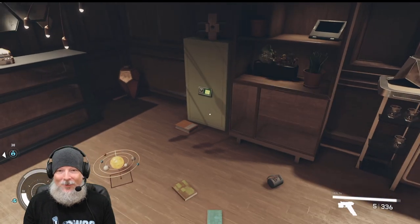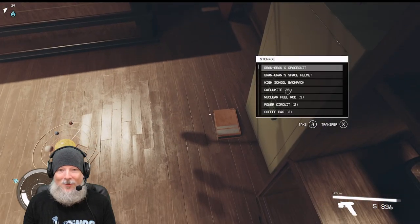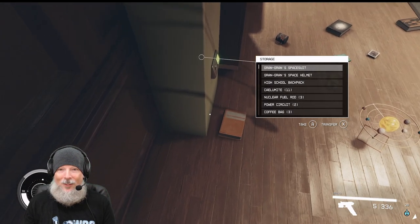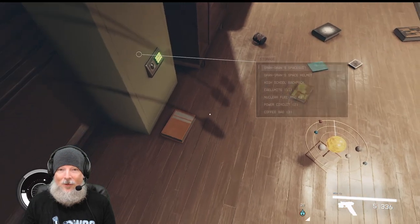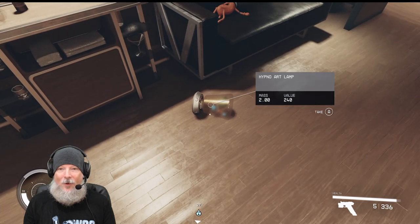I'm still learning the controls. By the way, I lost this book — I chucked it too close to the safe and I can only target the safe because the hitbox on it is so big, so I'll be figuring that one out later. But I've got something like this I wanted to place, so let's see if I can get this one figured out.